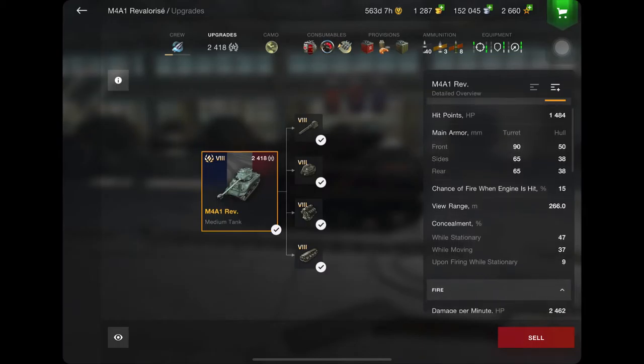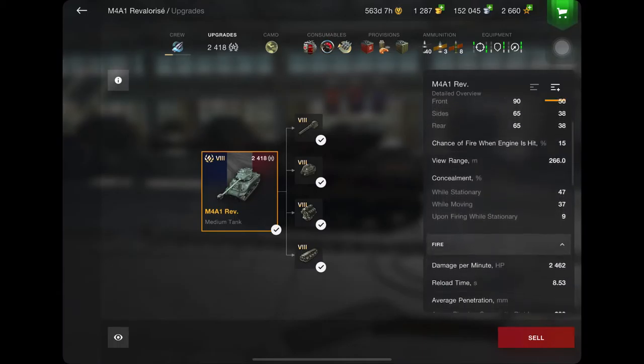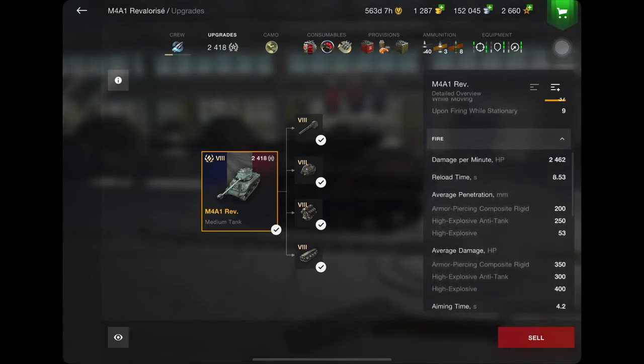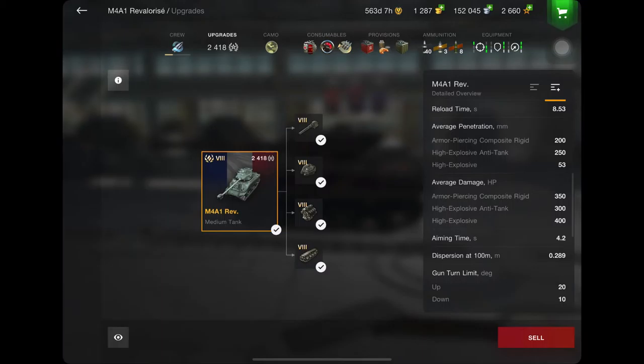Hit points 1484. Main armour: turret 90, hull 50, side 65 — not bad for side scraping a little bit. Hit concealment 47 because I'm carrying the extra things. Damage per minute 2462, reload time 8.5, armour piercing 200, damage 350. HE 250 high explosive, damage 300. HE explosive 53 and damage 400. Aiming time 4.2, dispersion 2.8 — not bad.